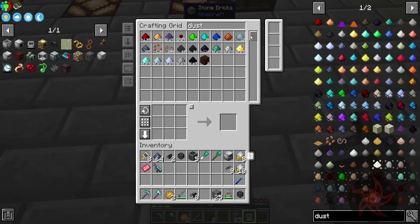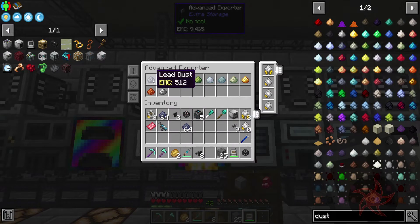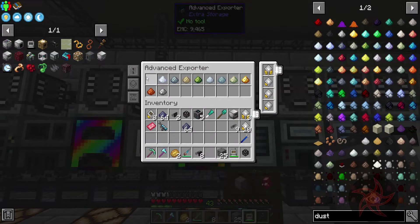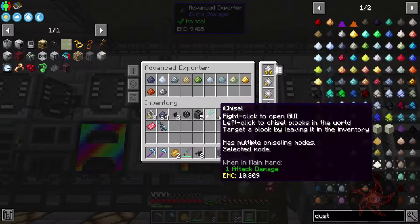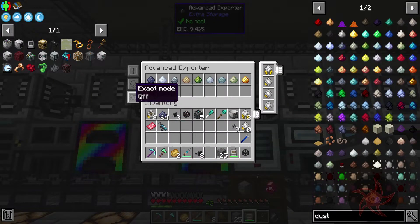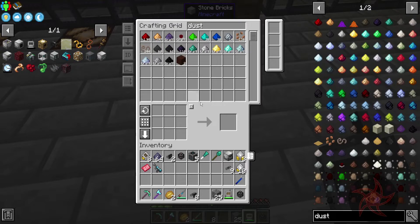Did I get lead? Lead does not seem to be being processed. That is slightly different — exact mode is not the same as ore dictionary. We've got obsidian, hop, and coke here — we're good there.